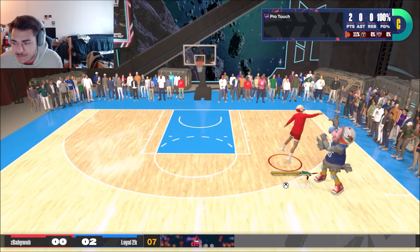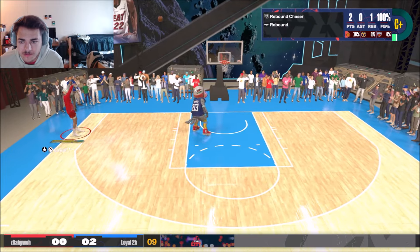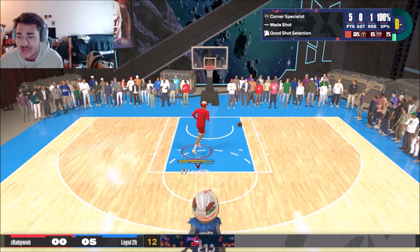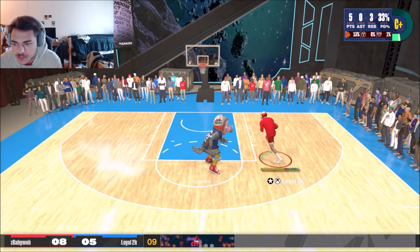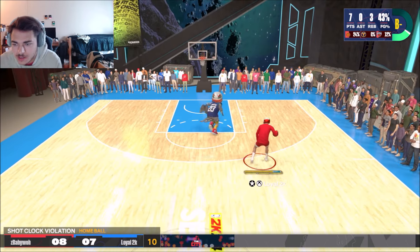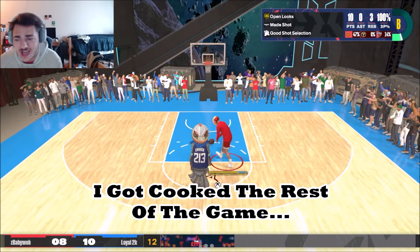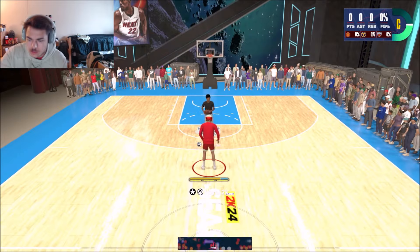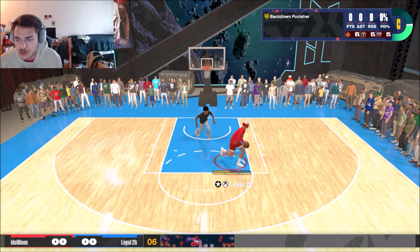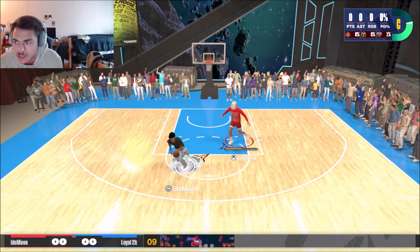These six-eight power forwards — they be moving. But he missed a three though, so it don't really matter. I'll take that board. Okay, you gonna leave me wide open for a three, man. That's all right, bro, because the seven-foot three-level threat is not afraid. Straight to the Baja, rising up on them. I mean, if you're gonna leave me open once again, that's fine.